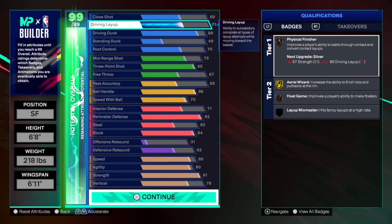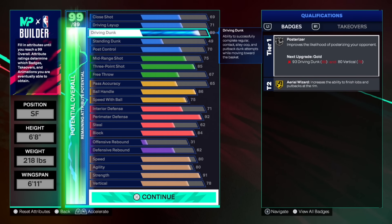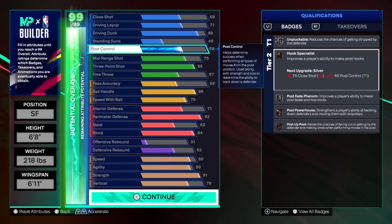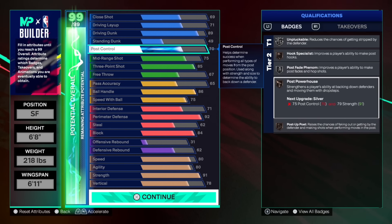So we went 6'8", 218, 6'11" wingspan. I really made this build to fit my play style, and kind of off of my build I made last year. It's kind of a lock. A lot of people say he's a two-way, whatever. I don't really care what the build is called. As long as I can still have fun, that's really what matters.